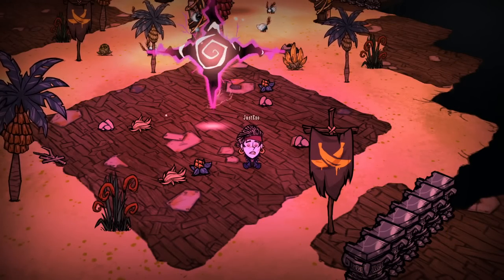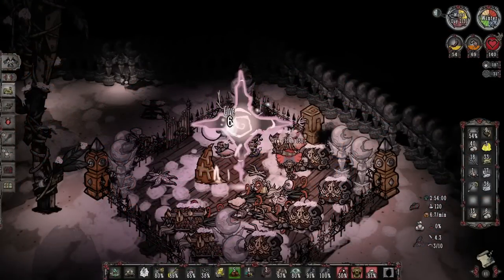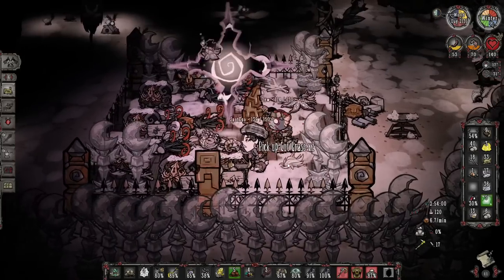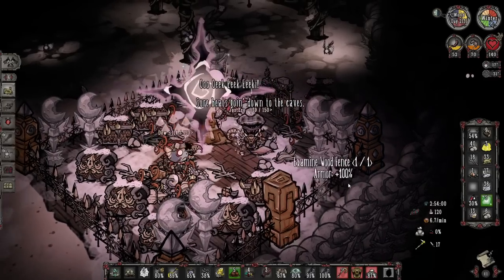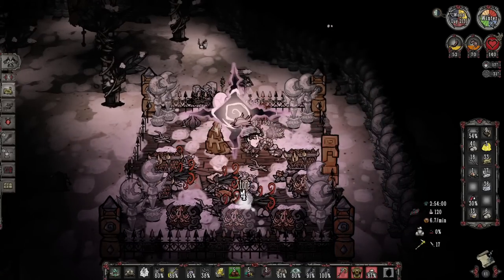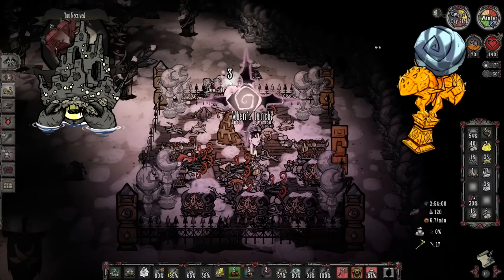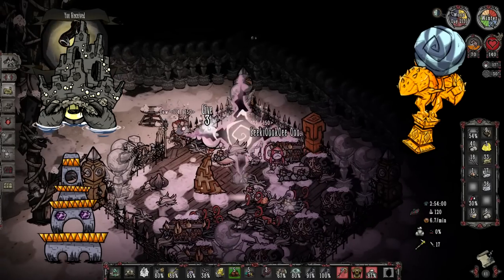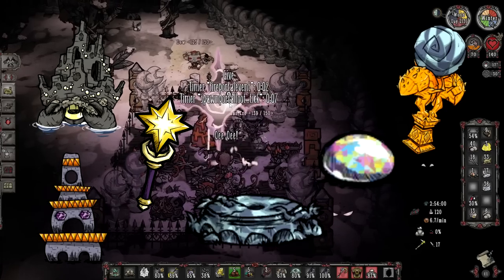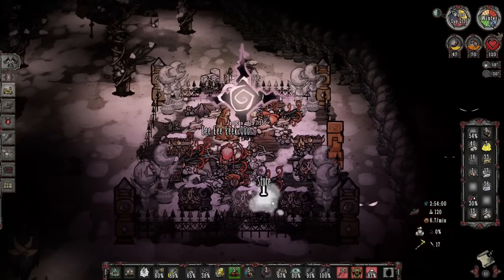The unnatural portal is where you get almost everything listed here, and it's great if you overcharge it, but the point at which you're able to do that yourself is too late in my opinion. If you're trying to force the unnatural portal to overcharge to farm resources for your base, you're already going to have moon storms by that point. You've already killed crab king, explored the archives, cleared the ruins enough to get a star caller's staff, turned your star collar into a moon collar, and deconstructed it — by that point the usefulness is a little questionable.